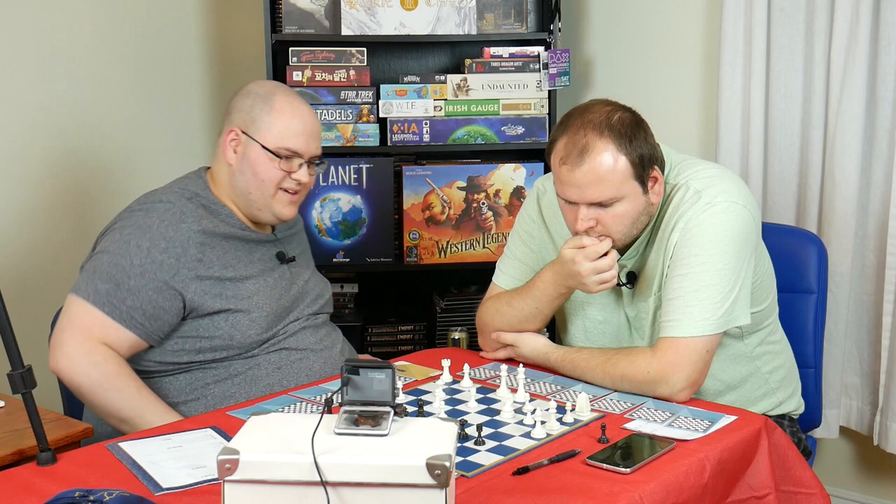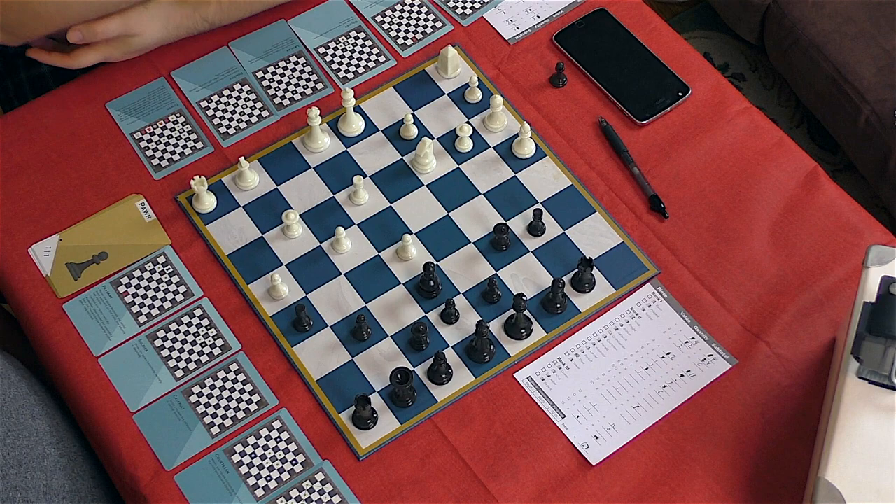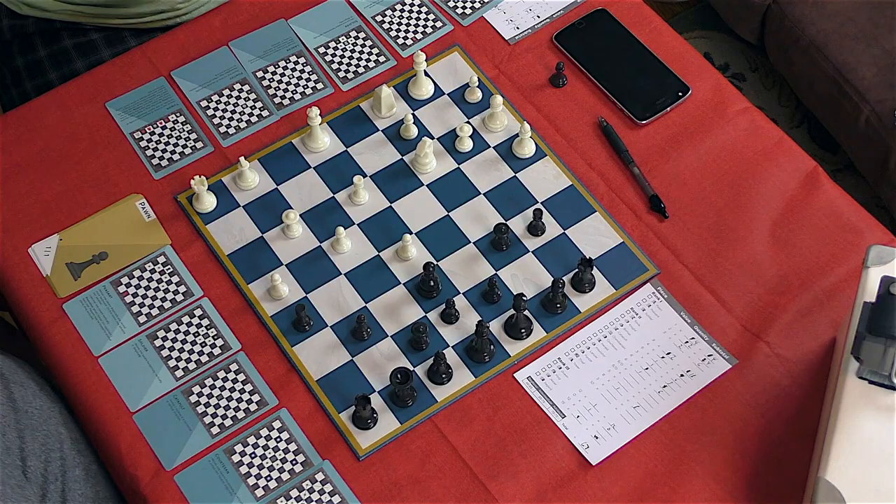What the hell are you doing with your pieces out on the edge? It's pissing me off. What does the tower do again? Move any number of squares - can't jump. I castled.